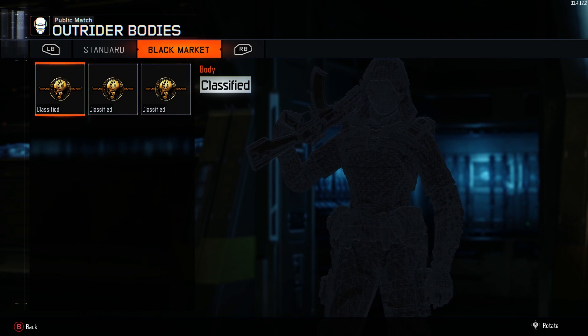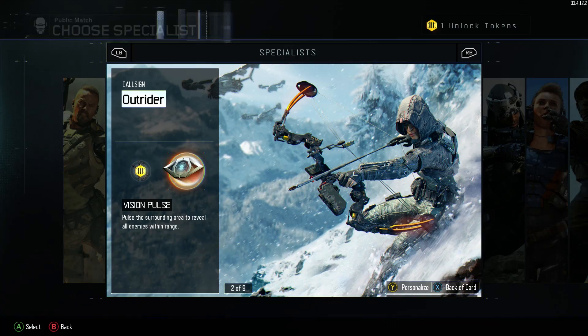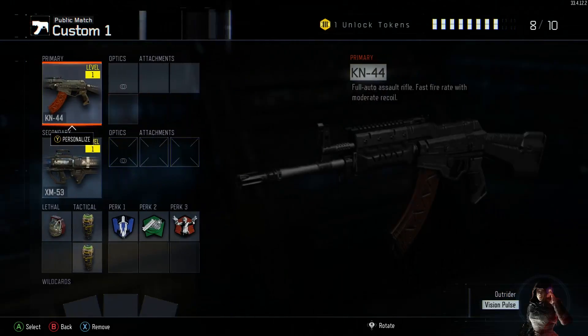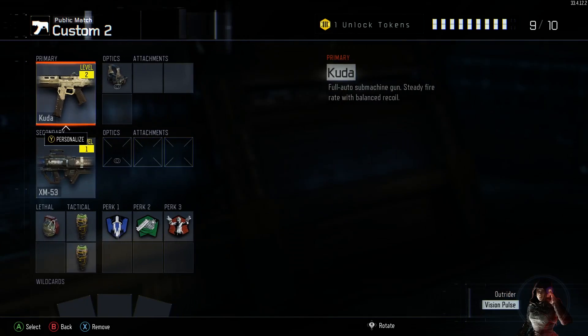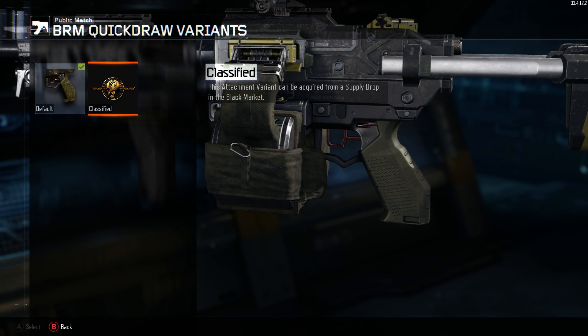I don't know if they're going to add more armor options later or not. And then the head — black market. You can also personalize it. And as you can see, you also get attachment variants from the black market.